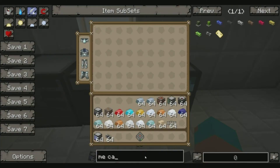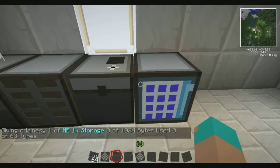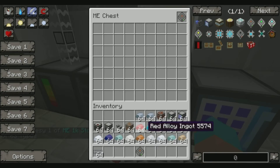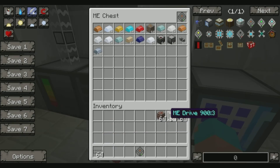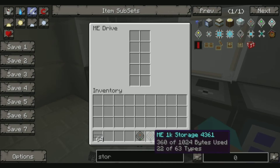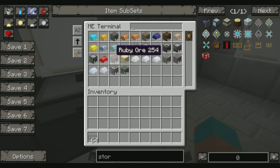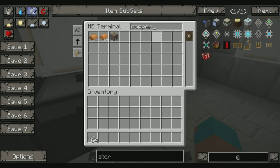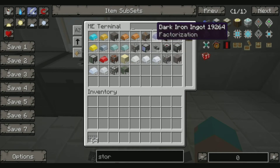If I want to make multiple drives, I'll get another storage drive and fill it up with items. I'll take it out, right-click the drive bay, put both drives in there. You'll now see that both drives' contents are shown in the terminal. And you can also search it - so if I just want copper ore I can search for that. So once you've got loads of stuff, you can put it all into your drives and click the terminal, and everything you've got is in there.